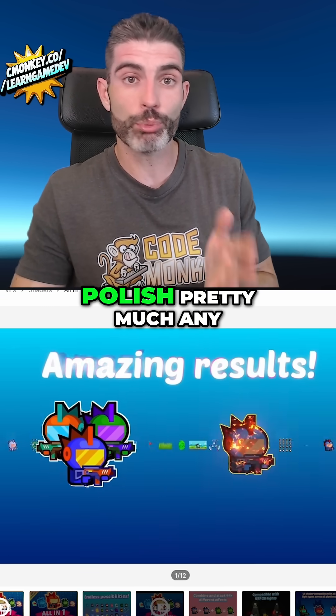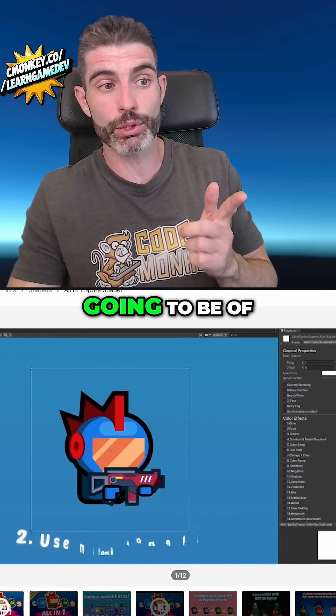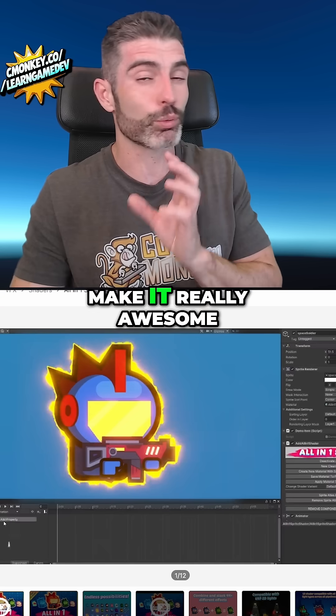The All-in-One Sprite Shader helps you polish pretty much any sprite in your game — those can be game sprites, or even if you have a fully 3D game, your UI is still going to be 2D sprites. So even on a 3D game, you can make your UI look really awesome. You can add all kinds of effects and make something that looks simple look really awesome.